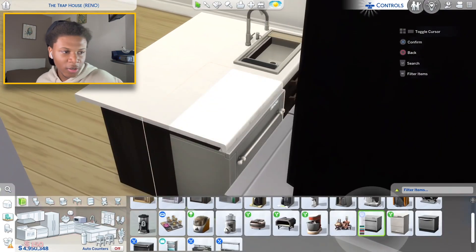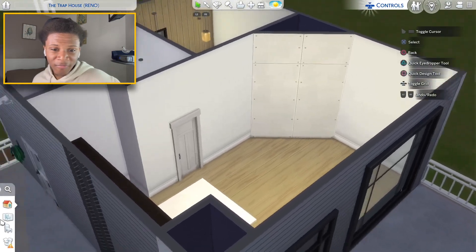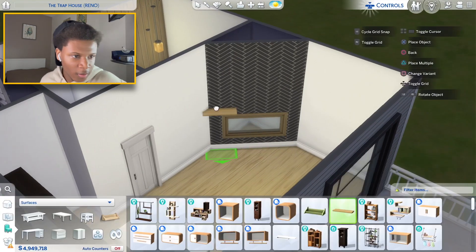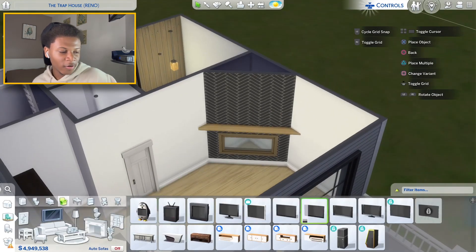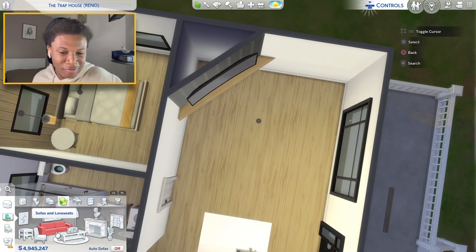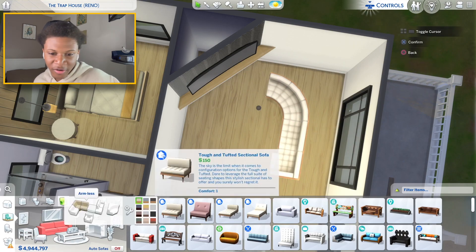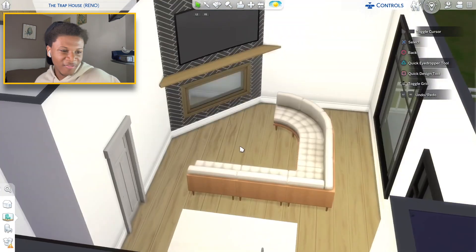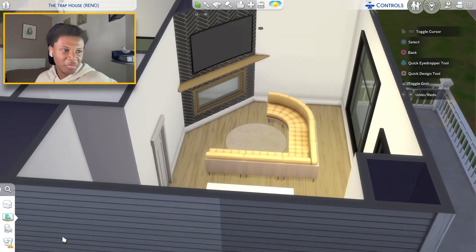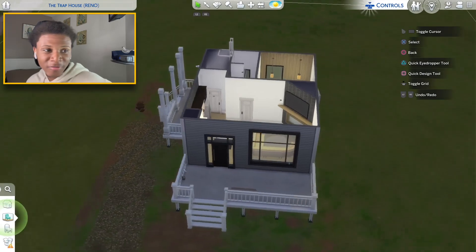The two things we definitely can't forget are the sink and dishwasher. I'm going with this modern front door - that looks good. I'm gonna build a custom fireplace in here: plain little fireplace with black tile, a window inside of it, and some immaculate shelving above that window. On this fireplace we cannot forget to place our curved TV. For the living room I'm looking at doing a sectional - a wedge piece and a few regular pieces. That looks pretty good but we definitely need to change the color on this couch. I'll place a little circle rug there too.